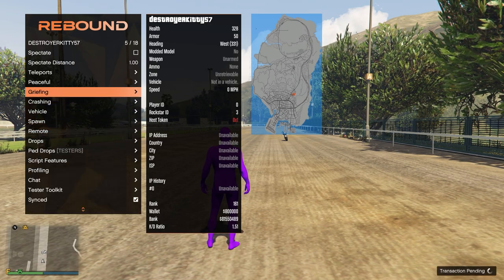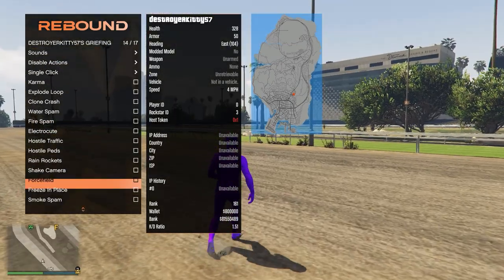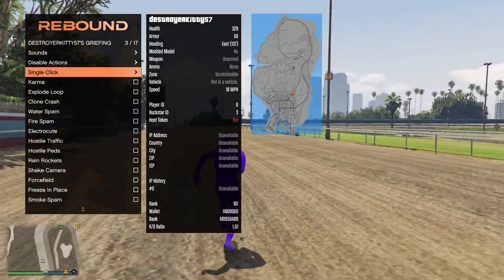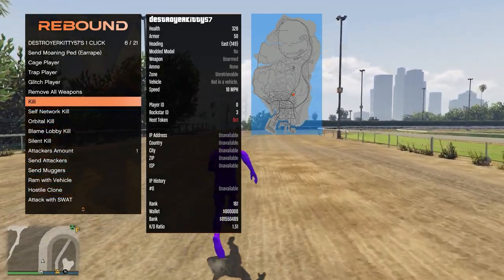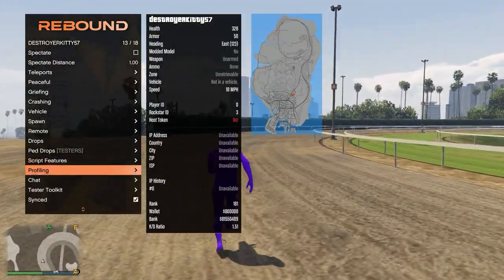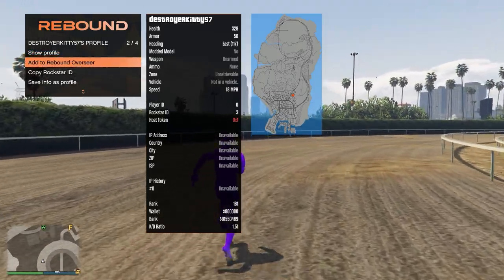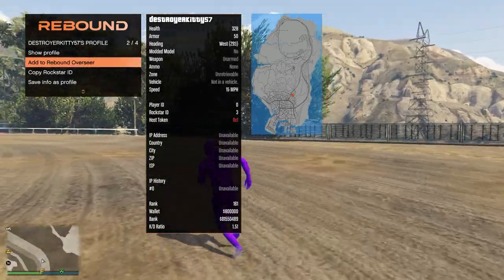We have all the normal griefing options, as well as force field, smoke spam, all these kinds of options, sounds, single click — so a lot of griefing options as well. We also have script features, which I will touch on later.